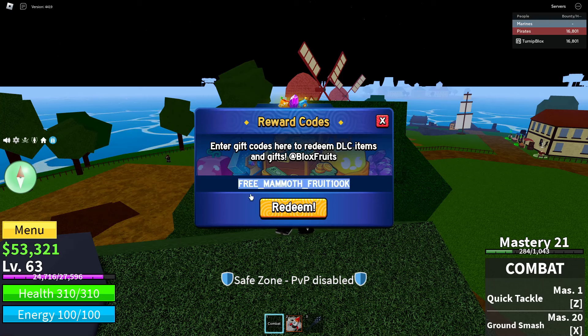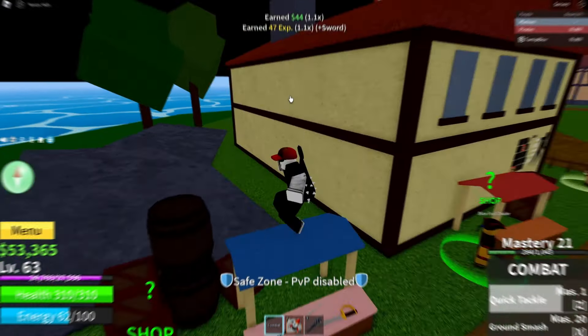So when you guys are typing this in, make sure you spell all of it correctly. If you don't use all capital letters, the code may not work. Remember to put an underscore in between free and mammoth, and put an underscore in between mammoth and fruit. Do not put an underscore in between fruit and 100k or else it won't work. Also make sure to capitalize the K, and make sure to spell 100 in numbers, not in letters. Once you guys have spelled the code exactly like this...